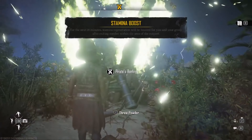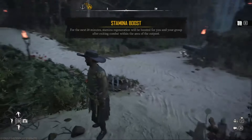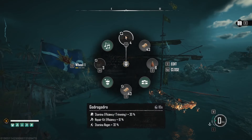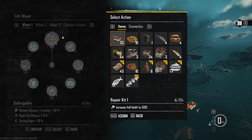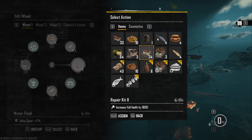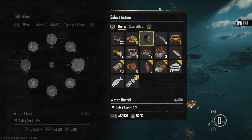After that, make sure you have food, water, and repair kits assigned to your 1, 2, 3 and 4 buttons. You do this by pressing left control and then C to edit. This will help you maintain top speed crossing the vast open sea and also have full stamina all the way over. After that you're ready to go.